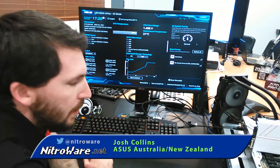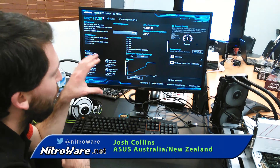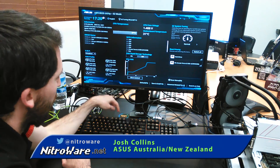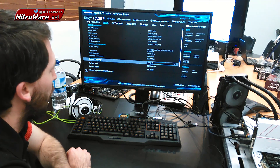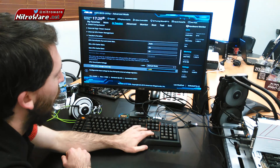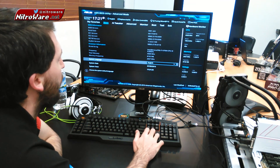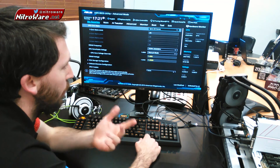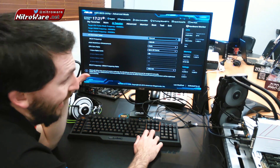We're going through the BIOS for the Z170 Deluxe from ASUS. This is the main splash screen you'd come into. Simply press F7 to go through to the advanced section. Over on the left, you've got the My Favorites tab where you can pull in particular settings that you might use frequently. For any sort of tweaking, look under AI Tweaker.